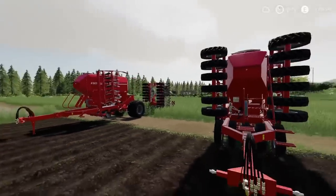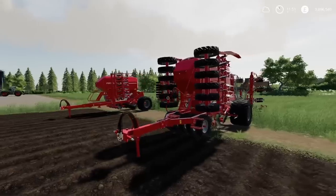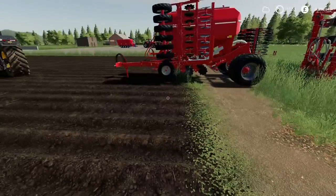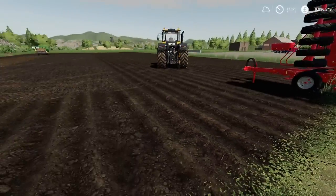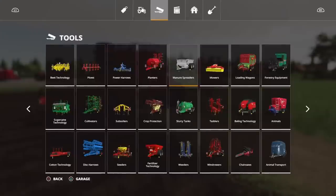I just got one of each out to show you both configuration options. Obviously in game, if your field's ploughed, you don't necessarily have to cultivate — you can seed directly onto a ploughed field. You can't always seed directly onto a field that's just been harvested unless you've got a direct drill. I don't think these are direct drills. We'll have a quick look at that.